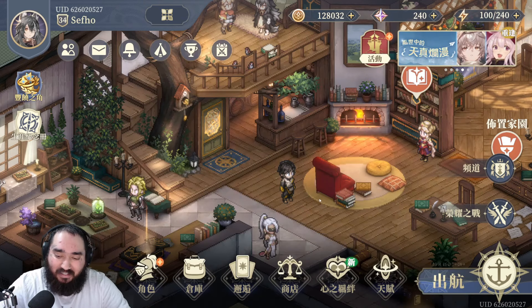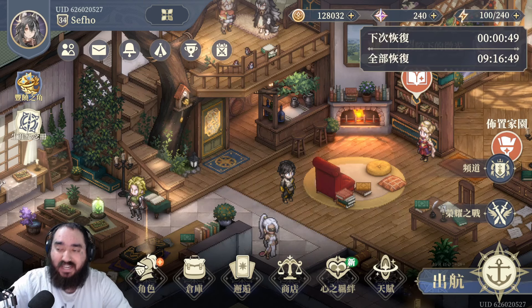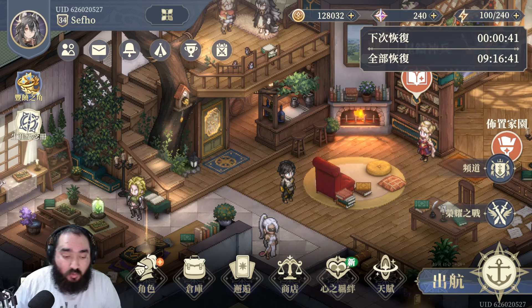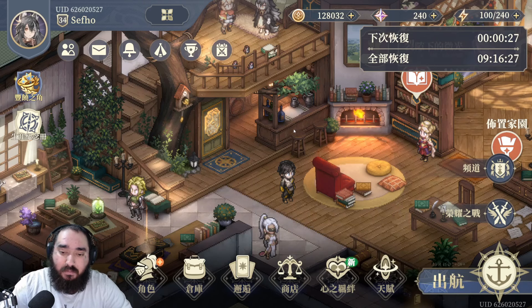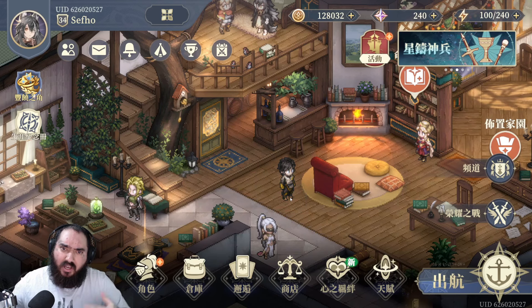Like most games, Sword of Convalia has a stamina system — I am not a fan of this. Gacha games usually force you to log in multiple times or spend money for stamina. The maximum stamina is 240 and you gain one point every four minutes, meaning going from 0 to 240 takes 16 hours to fully refresh, which is a little bit faster than a lot of games.